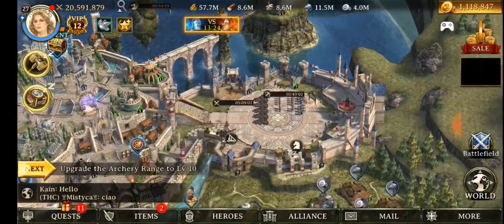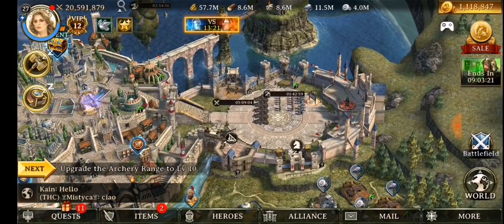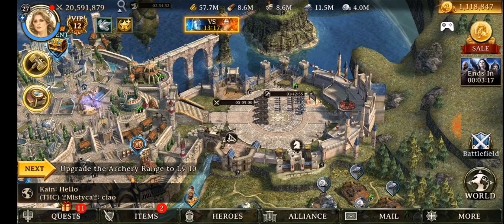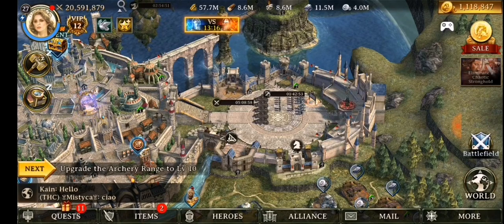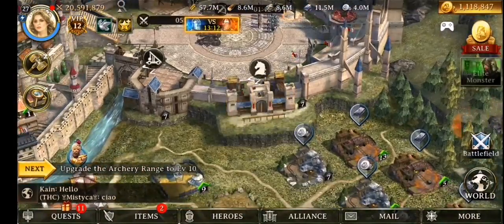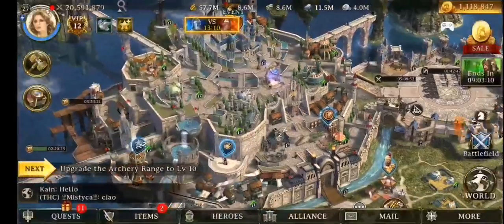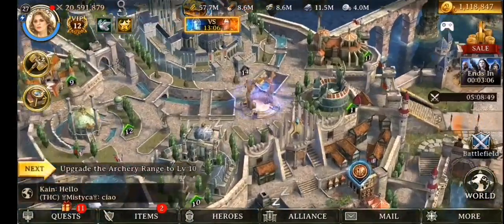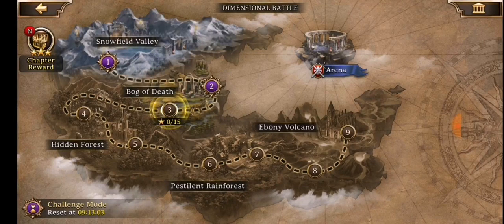You're not stuck building one type of troop at a time — you can build all four. It's the same triangle setup: you've got your infantry, range, cav, and siege. The difference is how they attack each other. I'll show you that in one of their mini-games, which I actually almost enjoy more than the hero battles in Lords.